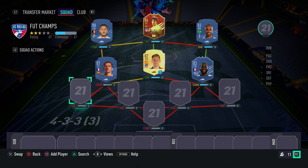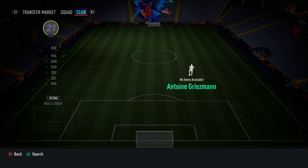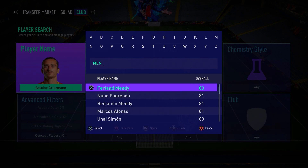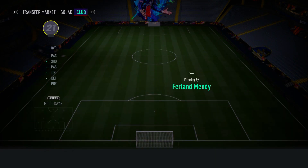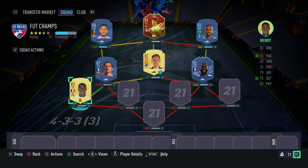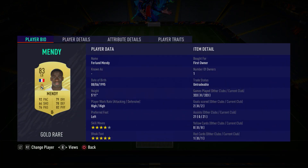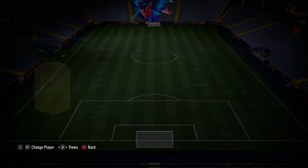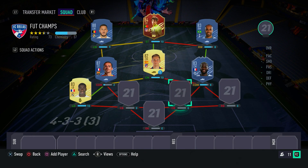In the left back position, we have one of the best left backs in the game — Ferland Mendy. We all know that Ferland Mendy is just the GOAT when it comes to left backs in FIFA. Four-star skill moves, five-star weak foot. One of the best left backs in the game — that's all there is to say.